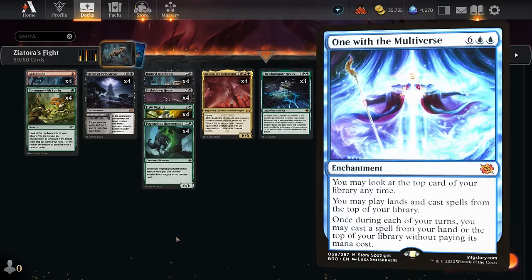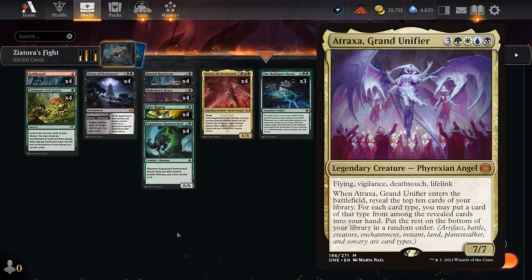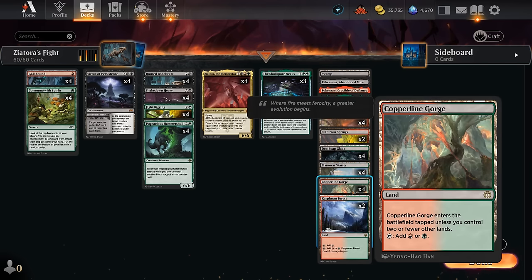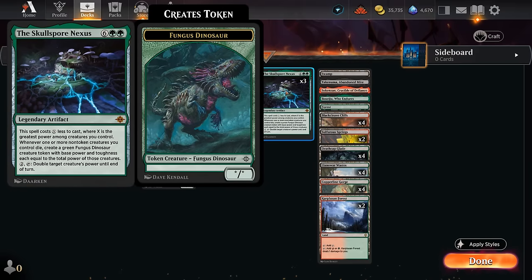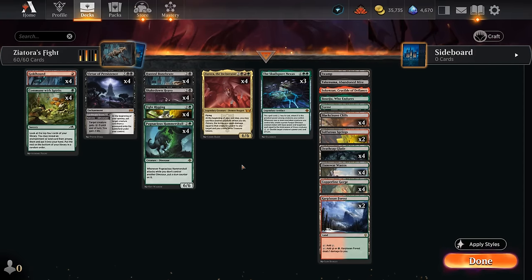In this build we're not trying to cheat Omniscience or Atraxa onto the battlefield — arguably the better approach — but we're doing something different with Ziatora and the sacrifice angle, and our spells are still castable without Fightrigging. Our mana base needs a lot of untapped lands early to cast Goldhound on one, Commune on one, and black removal on two, hence the fast lands — Blackcleave Cliffs and Copperline Gorge — plus pain lands, two Carpluzan Forest, four Llannowar, Deathcap Glade for double green for Skullspore Nexus, a couple basics, and channel lands for utility.